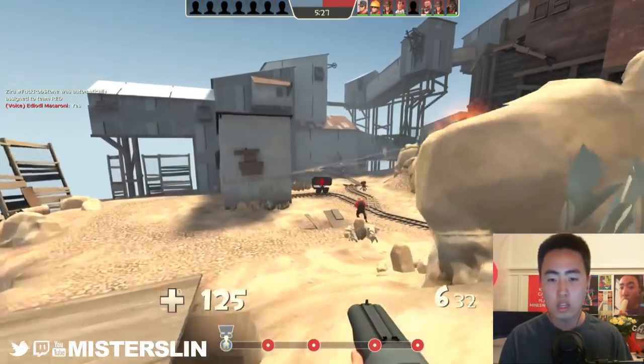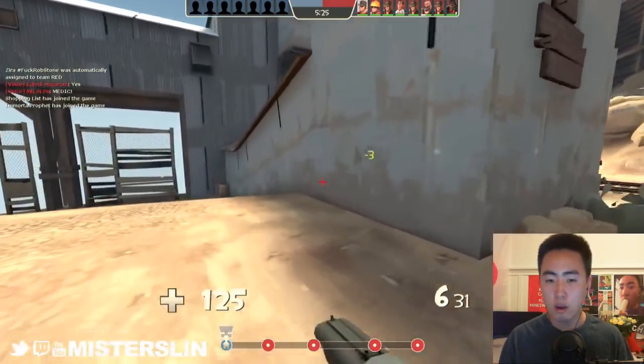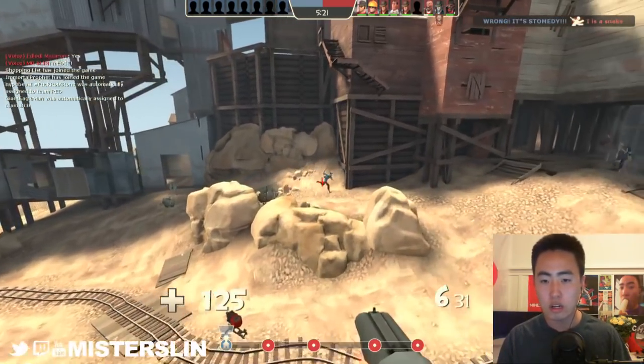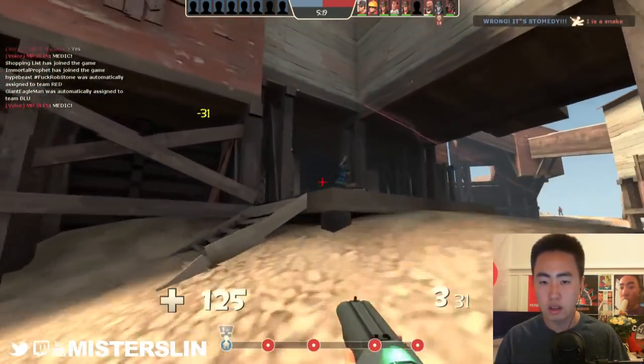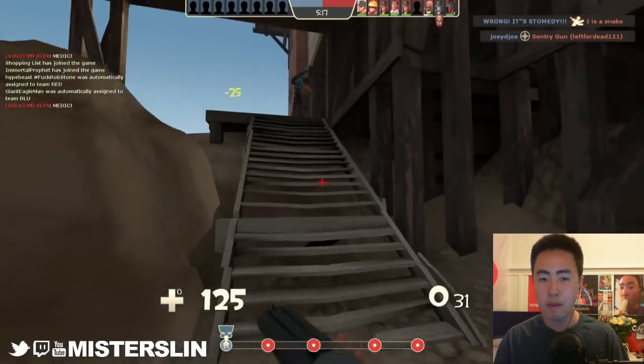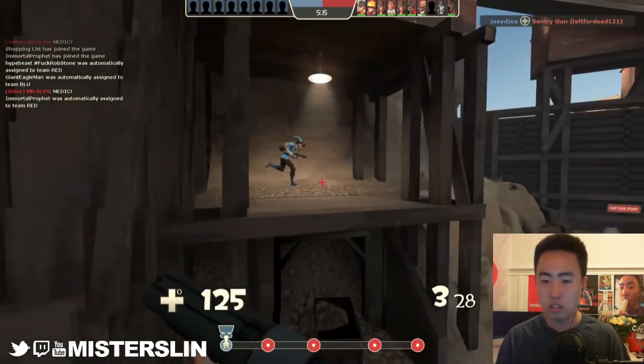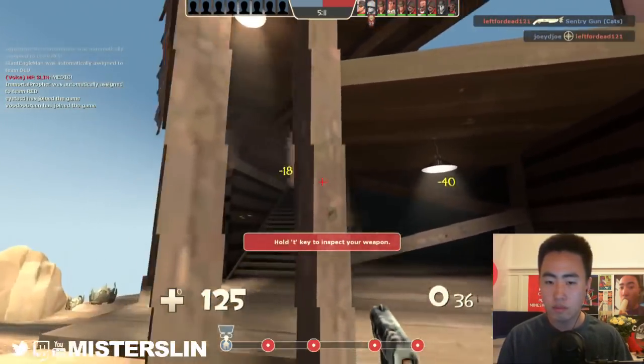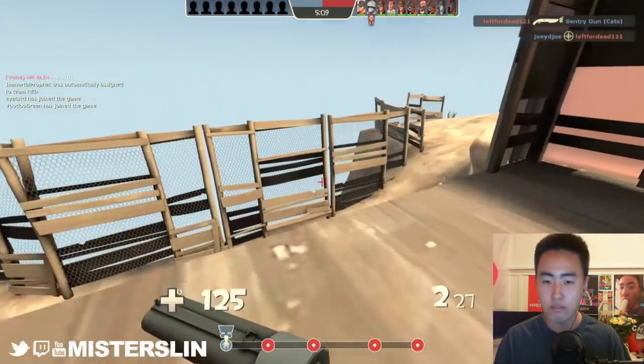Looking at your teammates, whether or not they're pushing forward, looking at your opponents, where the spam is coming from, and what you're hearing. I think what you're hearing in Team Fortress is really underrated. But all those things help you make the right decisions and help lead to a good KD. So I'm going to be trying to kill this scout — and failing to do so.